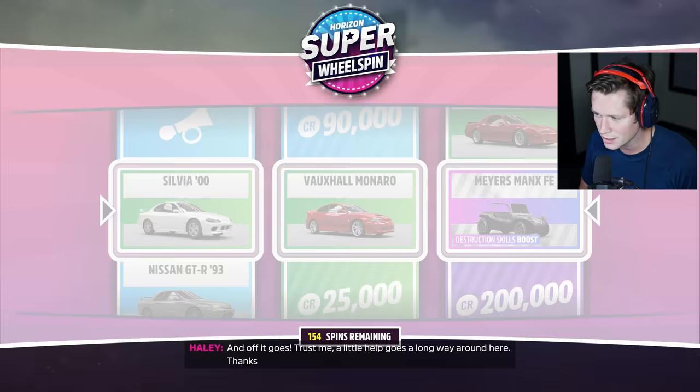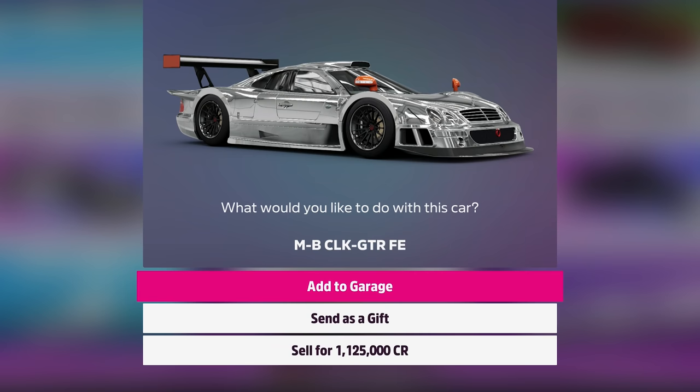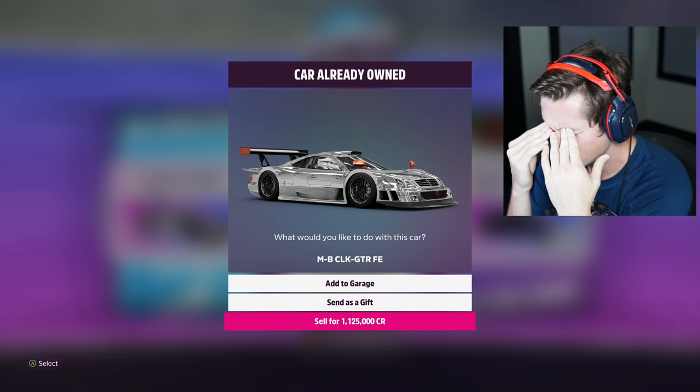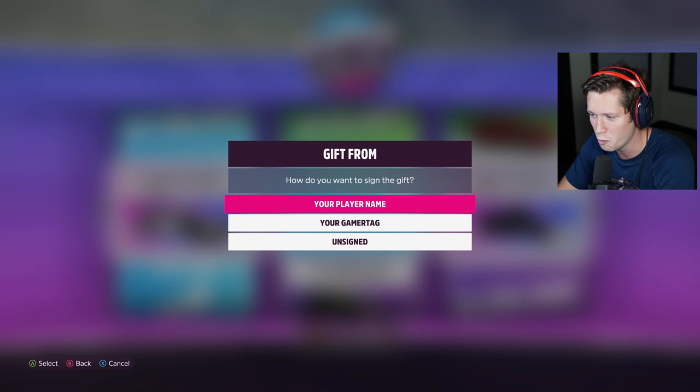I'm not selling any cars that I get. Oh, we've had this one before — this one's going to be worth a lot. 1.1 million dollars. I'm going to regret this, but I'm going to send it to a new player. Here's a little something to help you on your horizon journey — a 1.2 million dollar car. I'm going to send it, I don't want any credit, just take it. Hopefully it goes to one of you guys. A 1.2 million dollar car to start off your game. Enjoy it, buddy.